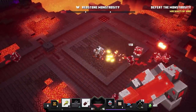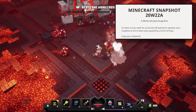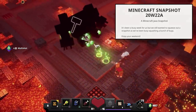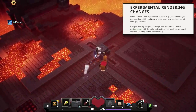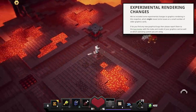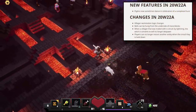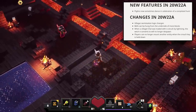I will also have all the information down below, so feel free to check it out. Let's kick things off with 20w22a. This is what they have to say: 'It's been a busy week for us, but we still wanted to squeeze out a snapshot as we've been busy squashing a bunch of bugs. Enjoy your weekend.' Experimental rendering changes: they've included some experimental changes to graphics rendering in the snapshot, which might reveal some issues on a small number of older graphics cards. If you find any graphical bugs, please report them to the bug tracker with the make and model of your graphics card and your operating system. New features in 20w22a include piglins now sometimes dancing in celebration of a completed hunt — if you haven't seen it yet, here it is.